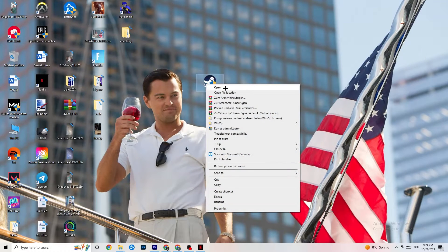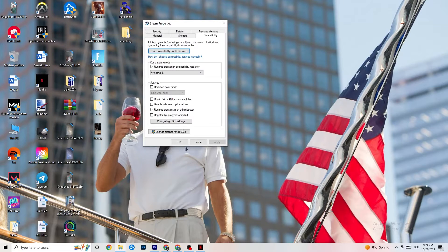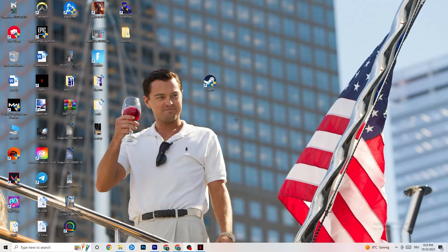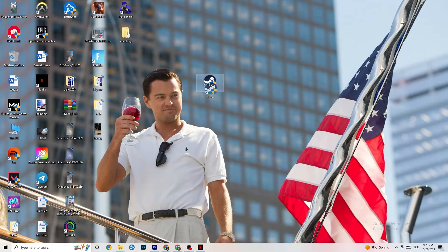If that doesn't fix it, right-click the launcher shortcut, go to Properties, and click Compatibility. Copy these settings: enable Run this program in compatibility mode and select the latest version of Windows available. Disable Reduce Color Mode, disable Run in 640x480 screen resolution, disable Full Screen Optimizations, and enable Run this program as an Administrator. Click Apply and OK. You can repeat the same for your game shortcut, then restart your PC.